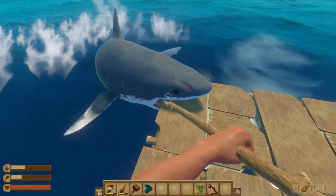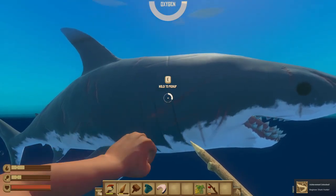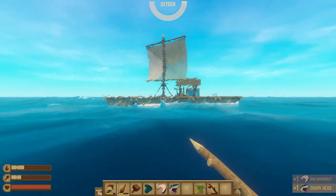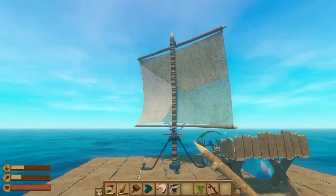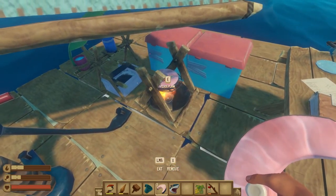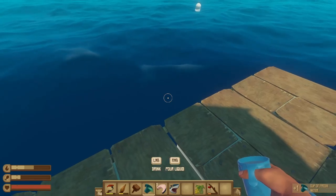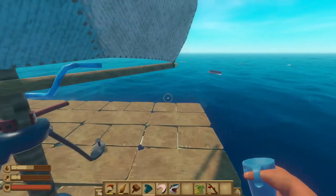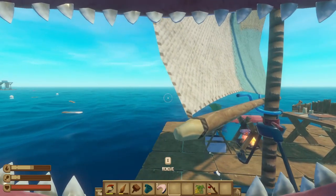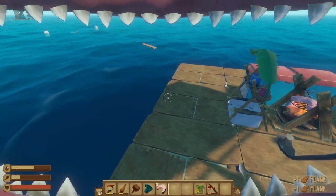I see some wood coming up right here. Get off my boat! Get off my boat! I got me a shark head — first shark killed, baby! Put two planks on there, take some of this filtered water. We are good to go. Can I put this on? Shark head — yeah! Awesome, we got ourselves a shark head.